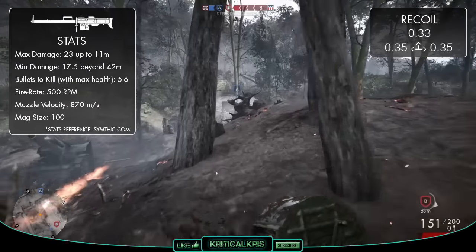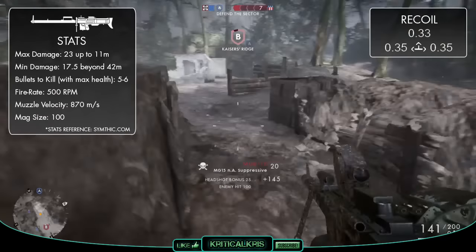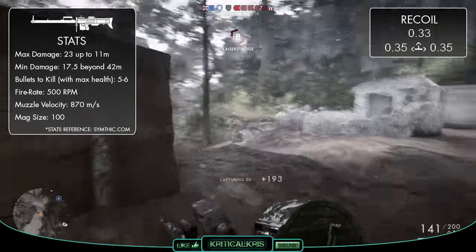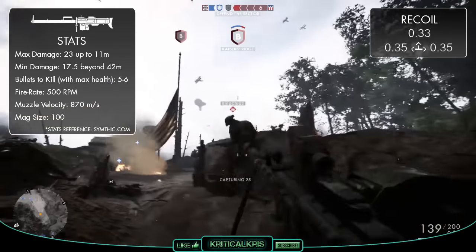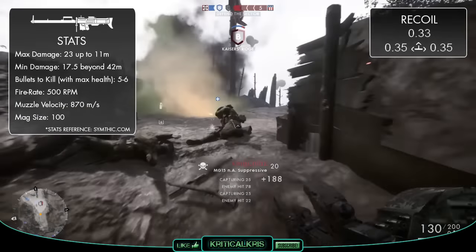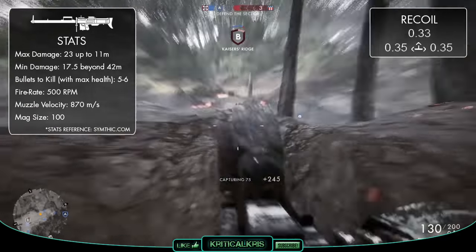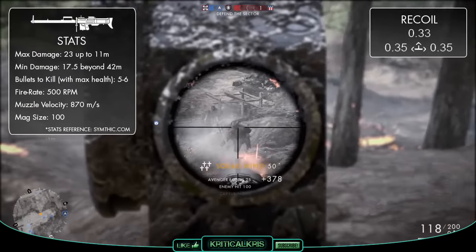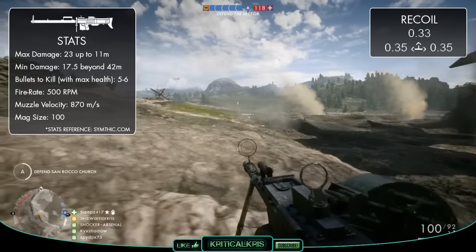Firing at 500 RPM, this puts the gun near the middle of the support weapons when comparing rates of fire. It's not gonna cut through your enemies like the Browning rifle would in CQC, but it's still gonna have a slight edge over the other slower firing LMGs in head-to-head battles. Though I should point out that the gun can overheat when you're firing in one continuous stream for too long, so just remember to ease off the trigger whenever you hear it starting to slow down.